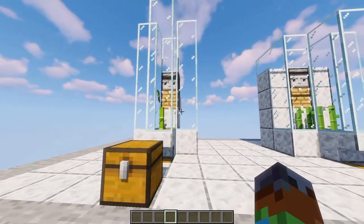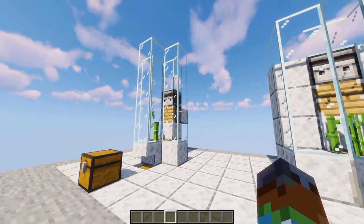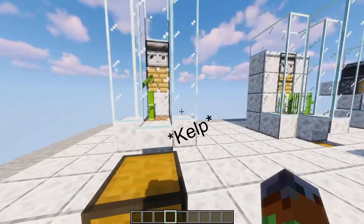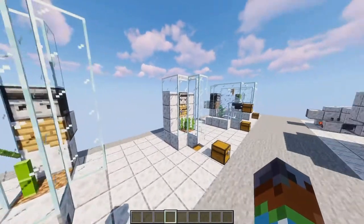We're going to start out with this design right here, and this design is repeated for pretty much exactly the same for bamboo, sugarcane, and the seaweed over there. I'll probably end up doing a video or tutorial on each one of these.